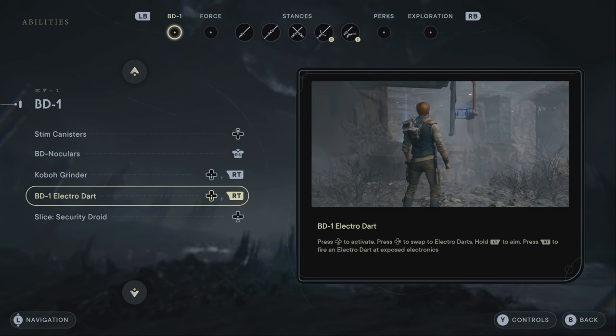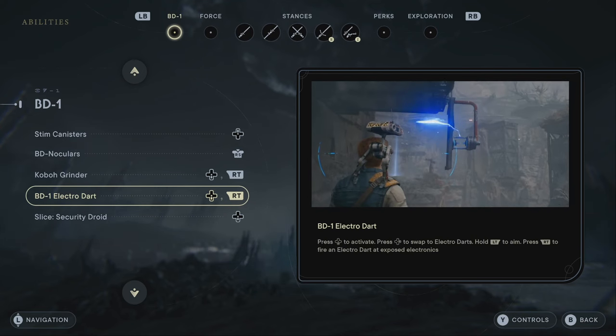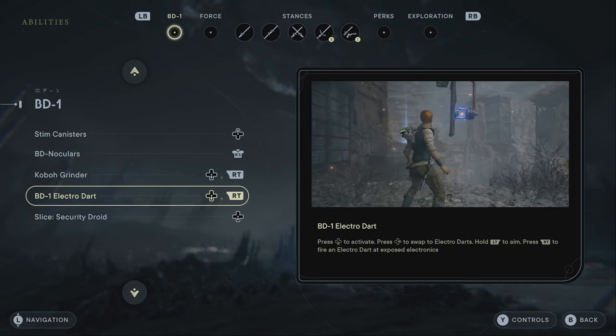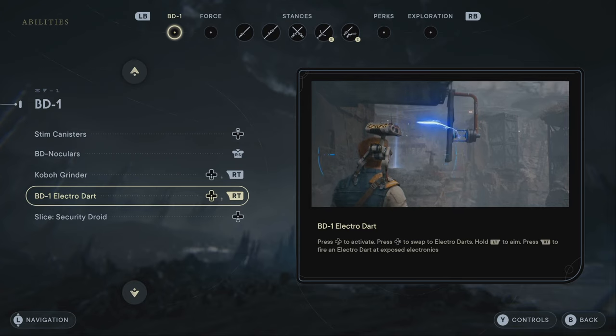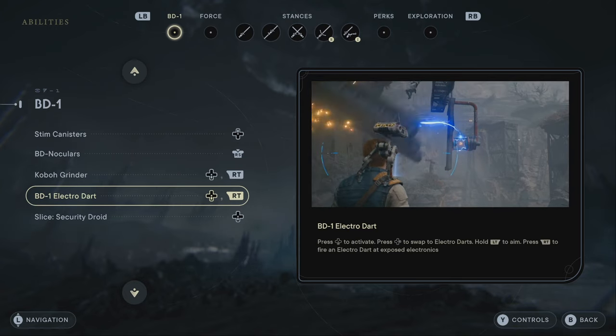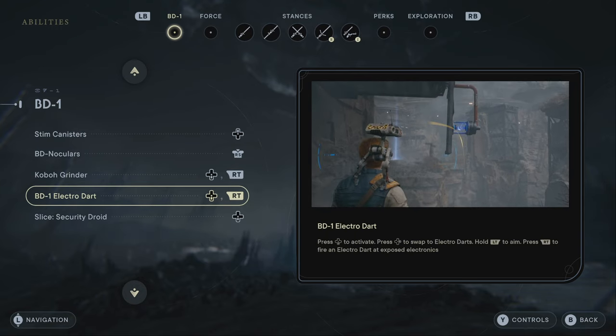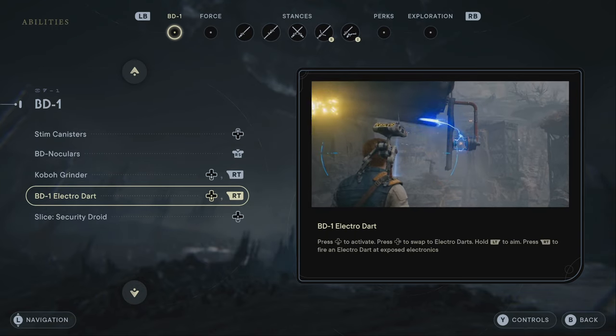Hello and welcome back to Laura Fett anime play. This is a Star Wars Jedi Survivor video guide showing everybody how to unlock the BD-1 electro dart upgrade. As always, like, comment, and subscribe to my channel for more guides like this, and don't forget to hit that notification bell for updates and more.